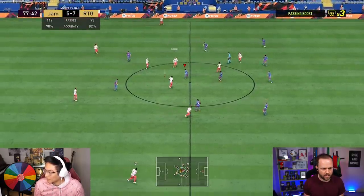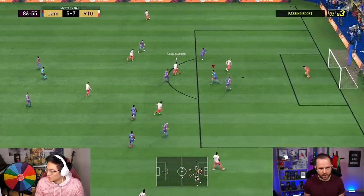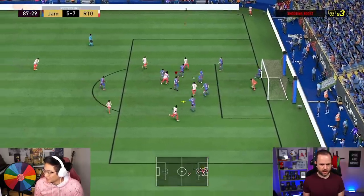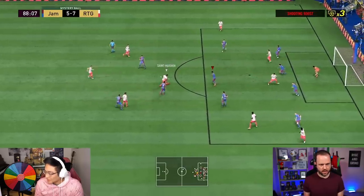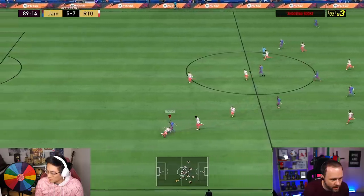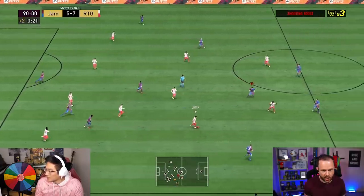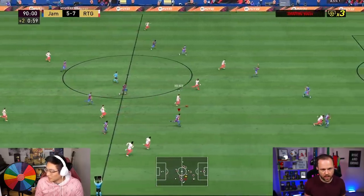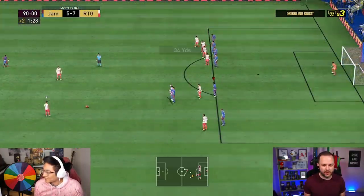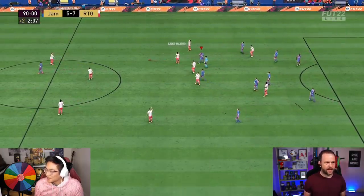Let's not give too many goals away. Get it out, Van Dijk — thank you. Good save! Fafana's cracked all of a sudden. Come on Fafana, there are three minutes left, just get it out. What a block! No way. Game over — that is game over. Do you know what? I will also take it, to be honest. That was a dangerous set of plays. Holy moly! What were the match facts saying? 3.3 to 3.4 expected goals.